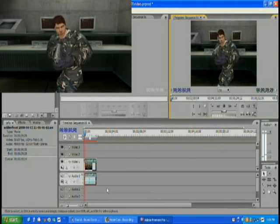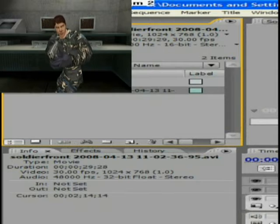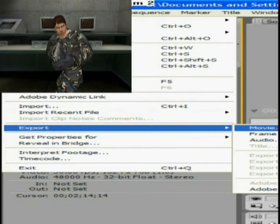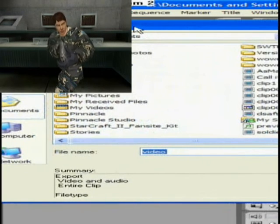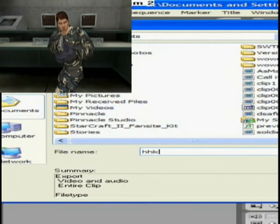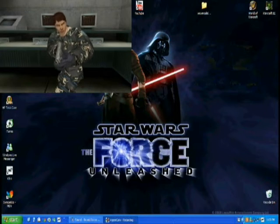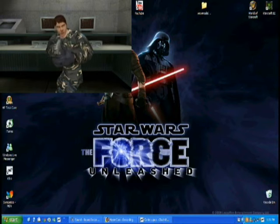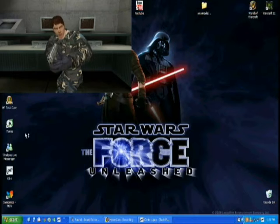Now that we've done this, I was going to cut out the audio. After this, go to File, Export. After doing your video editing and all that, go to Movie. Name it whatever, and click Save. Now that you've done all your video editing with Adobe Premiere Pro, go to Start and open up Windows Movie Maker.